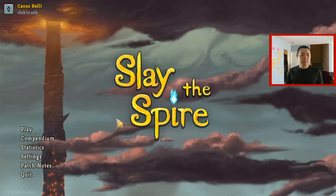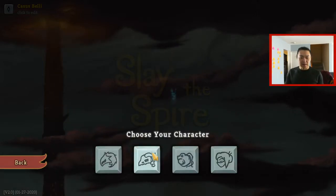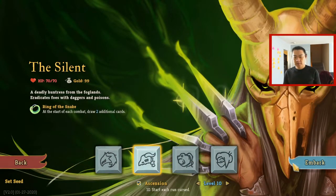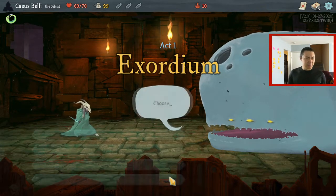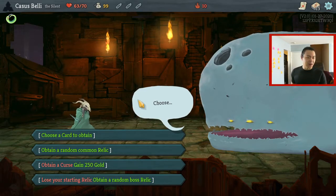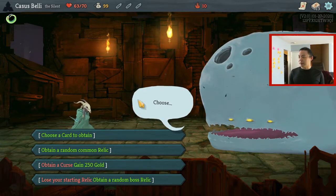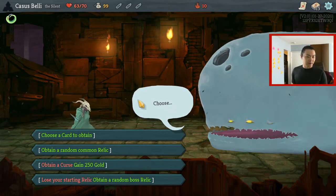Good morning folks, welcome back to Slay the Spire. We're doing a Silent run — that's what I just checked. I think we won Ironclaw last time, because I made a note in my head to remember. Because I opened this game, that part of the memory got triggered. But that is irrelevant knowledge for now.